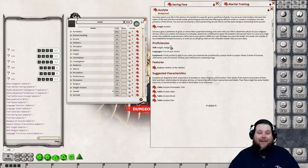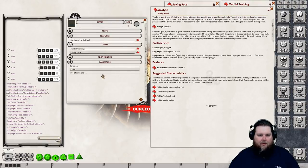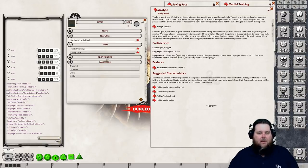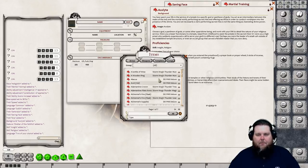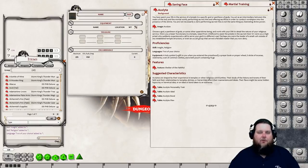When you drop your background on the sheet, the skills for that background are automatically added. You can see the proficiency star for Insight and Religion on the skills tab. You also get to choose two more languages of your choice on the Abilities tab. We already get Common and Goblin, so let's choose Elvish and Draconic.